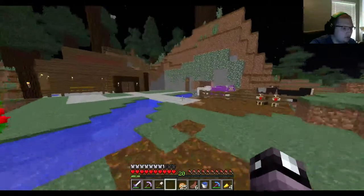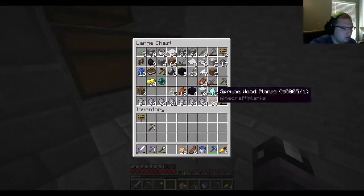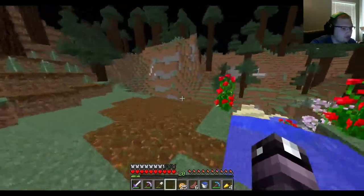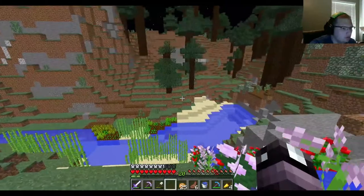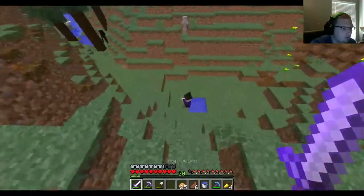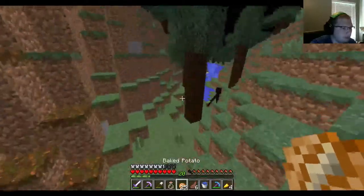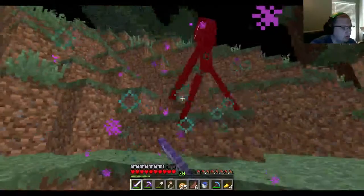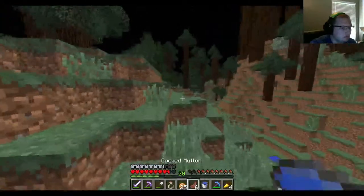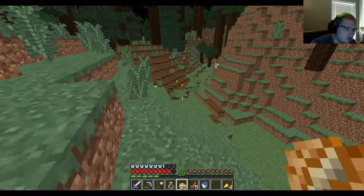My next goal, of course, is to get more diamonds. I think I have 15 diamonds. So it's enough for a sword, a chest plate, and a helmet. But I need to get an Unbreaking book — I want to get at least Unbreaking 2 or Unbreaking 3 on this pickaxe. It's Efficiency 3, Fortune 2, which is amazing.